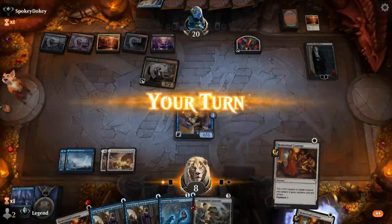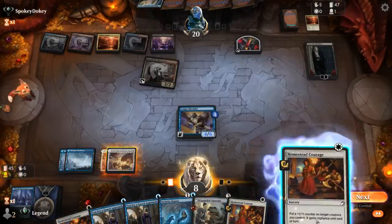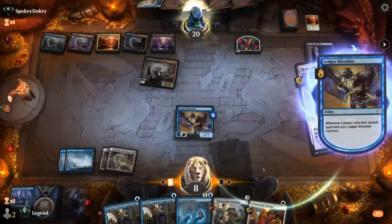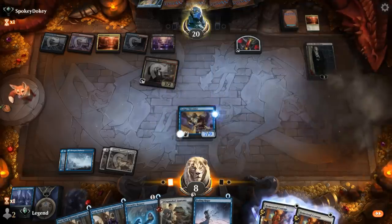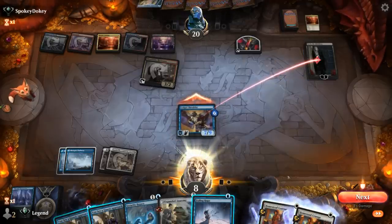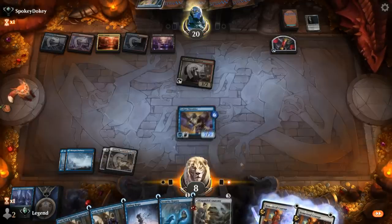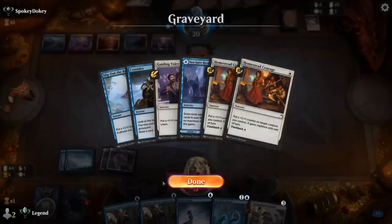Untap, another Homestead Courage. We could go for Expanded Anatomy, but I'd rather double spell to keep hitting land drops. Start with a Flashback Courage, maybe discard another one to connive — we can still flash it back for value. Fading Hope could be useful. Take out Sorin, and next turn we can start going face. Now at nine toughness we can block Harvester and beat a Meat Hook Massacre as well. Discarding a Corpse Appraiser which did not have too many targets.